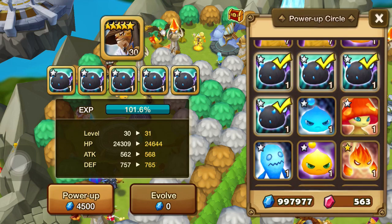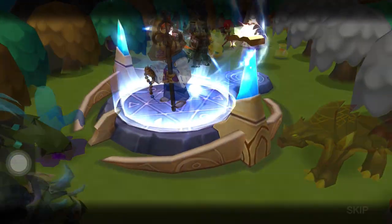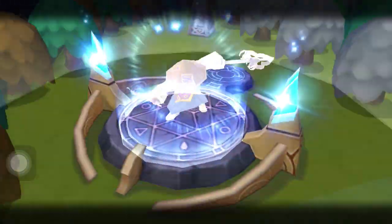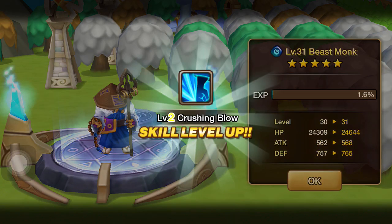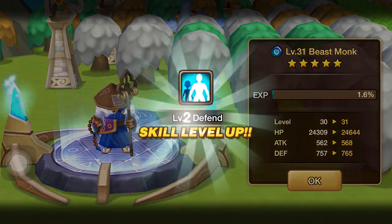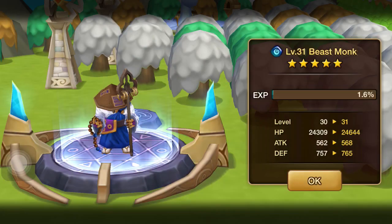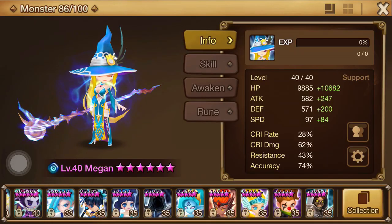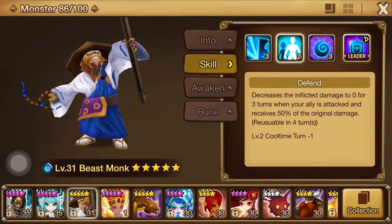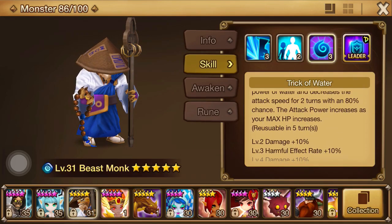I'm obviously going to max out his skill, but I really want the Defend skill — that's the five-turn cooldown. Because I don't have the Violent set on him yet, I don't have the opportunity to get additional turns. We got exactly what we wanted — got the cooldown down to four turns, a little bit of extra damage, and a little bit of extra harmful effect rate. Definitely going to max him out. I think he is going to do well for me in all aspects of the game.